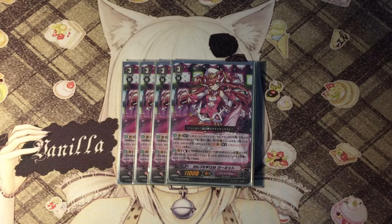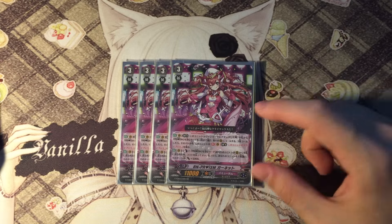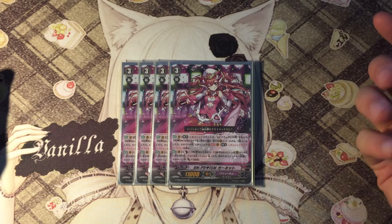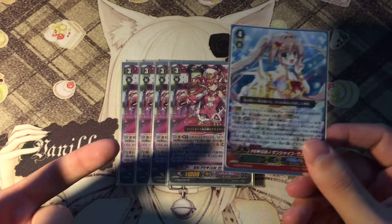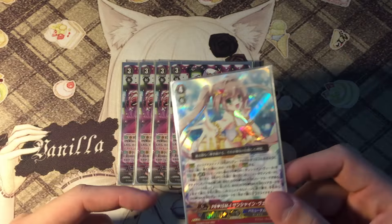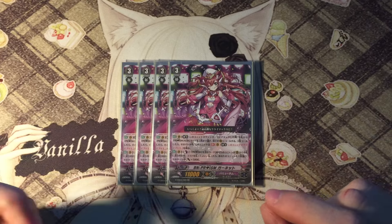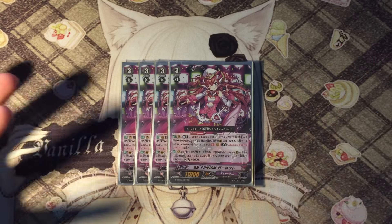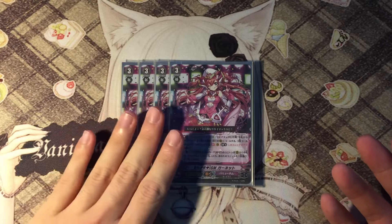Her skill is Limit Break 4. Whenever you're in Limit Break 4, when she attacks, you can superior call up to 3 Prism units from your hand. If you call 3 cards this way, she gains an additional skill — Limit Break 5 — where you can get additional drive checks. This is really good because even when you're not striding, or after you use her and become a break ride, you still get additional drive checks, which adds additional cards into your hand. You do not need to activate her Limit Break 5 skill — you can just call 3 and not get Limit Break 5.